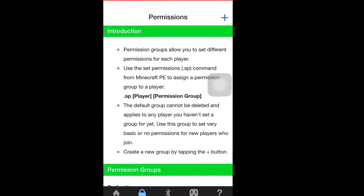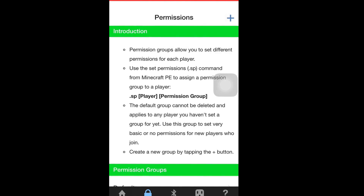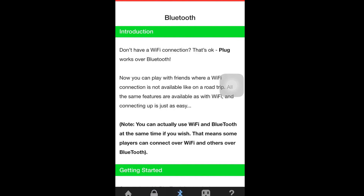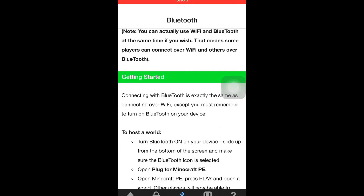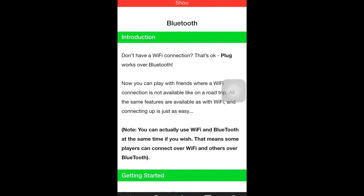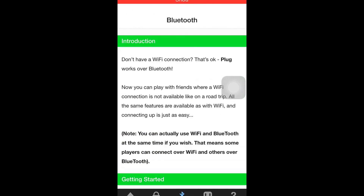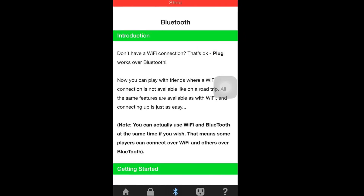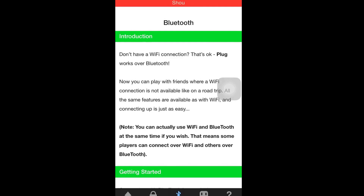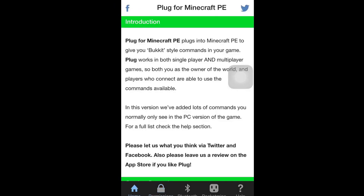If you have other people join over this app, you can do that by Bluetooth. I'm going to be playing with my sister because of this Bluetooth ability, so we just use our Bluetooth and she can join my games when I have Plug up and running.